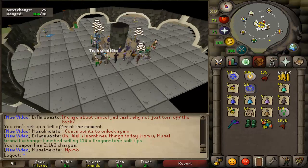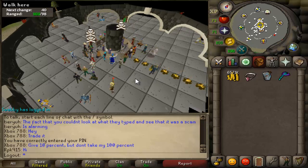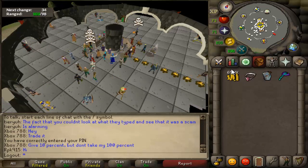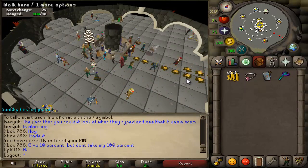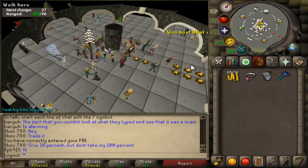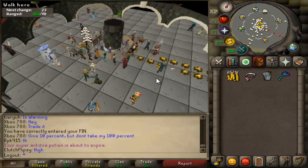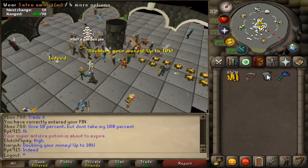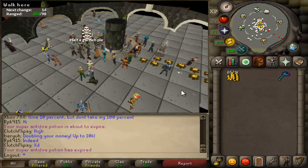As most of you know, they've updated Revenants and apparently some people are getting 5 mil per hour — people with 99 Range and Dragon darts. I have 98 Range, so that's pretty much 99. I'm going to go up there and see if I can make some decent money. I'll time myself and see how much I make per hour. Apparently there's a lot of PKers though, so I'm just going to try it out and see what happens.